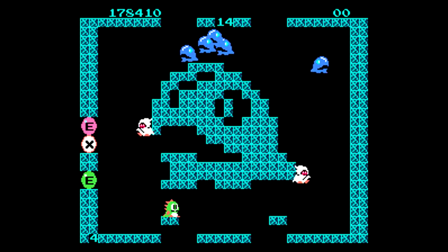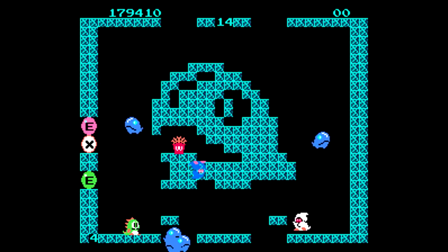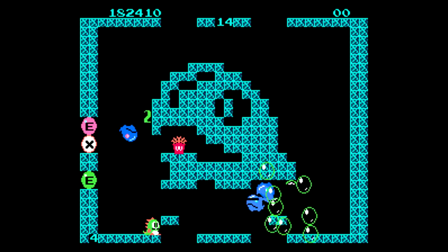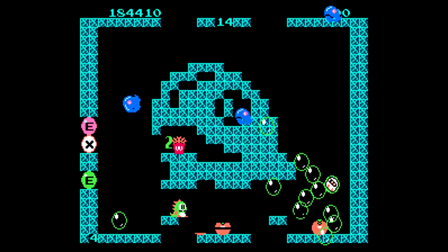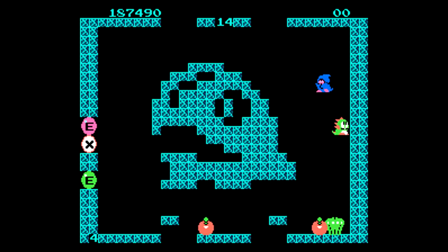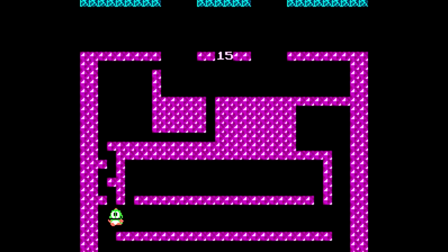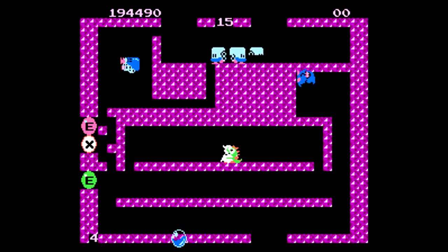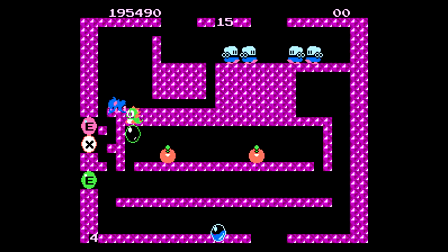While Bubble Bobble would go on to spawn many sequels, spin-offs, and side games, overall it wasn't the first game in the franchise. That would actually be Chack'n Pop, another game released in arcades and on a lot of the same systems, but unfortunately it never came to North America. A couple of the enemies — the ones known as Monsta and the other known as Meda or Stoner — were actually in Chack'n Pop and ended up being brought over to Bubble Bobble.